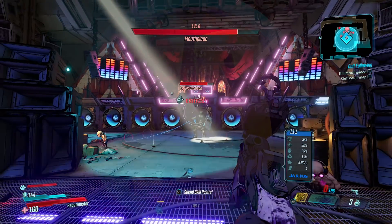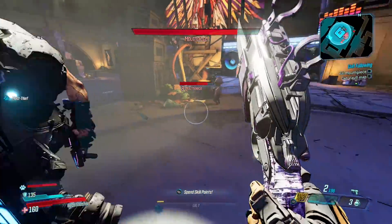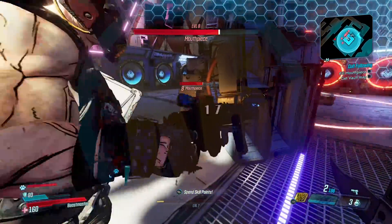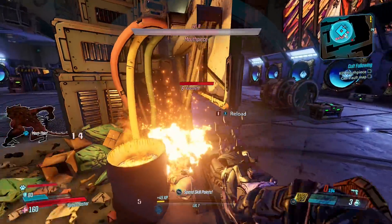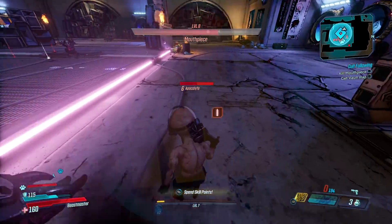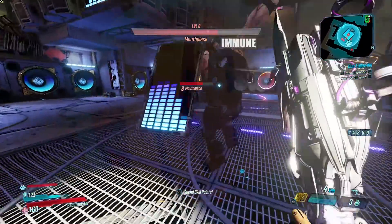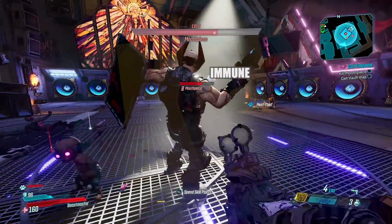Next is a Tediore shotgun called the Premium Poison Fast Blast. Tediore weapons in Borderlands 3 are a lot of fun to use, so grab this one if you want it. This is probably a fairly common item, so I'm not sure you'd want to spend VIP points on it, but if you do, you'll have some pretty good loot ready right when you load up Borderlands 3, which will help you get through the early game faster.